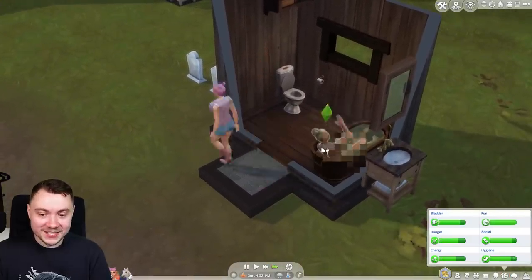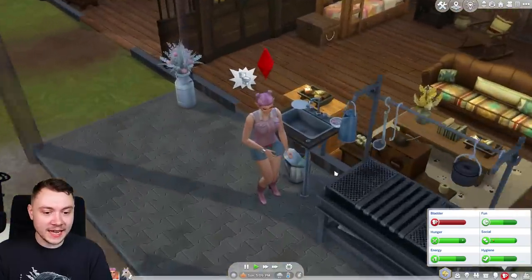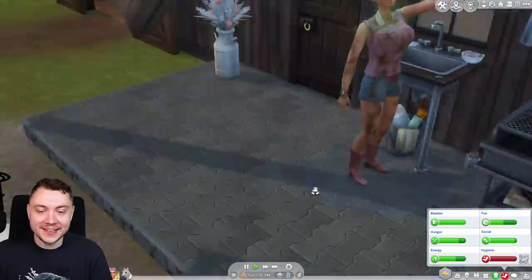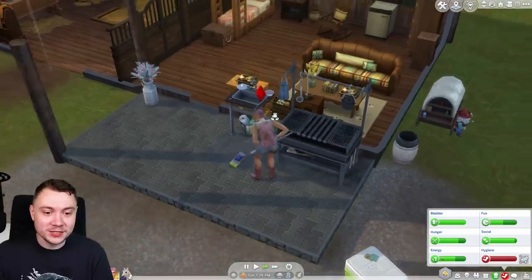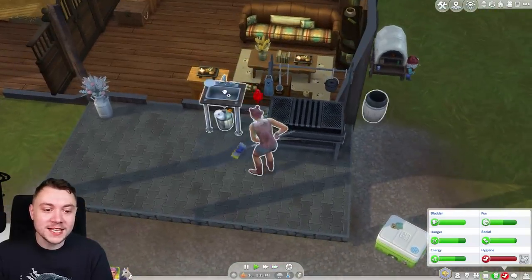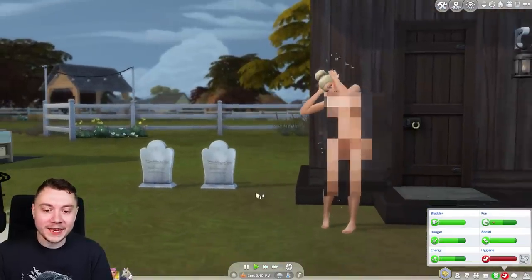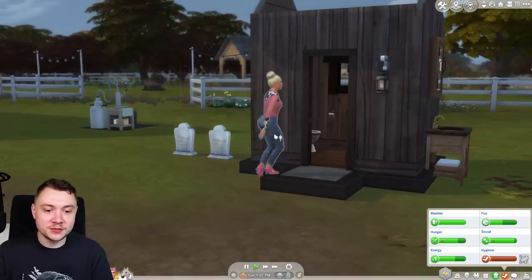Chantal's walked in on her sister having a bath. Chanice, hurry up - Chantal's about to wet herself! She's just wetting herself on the floor. Chantal, you are so insidious - you couldn't hold on five seconds. This was all your fault, Chanice. And after that bath, now you're showering in the rain - so you didn't need to take that bath in the first place.